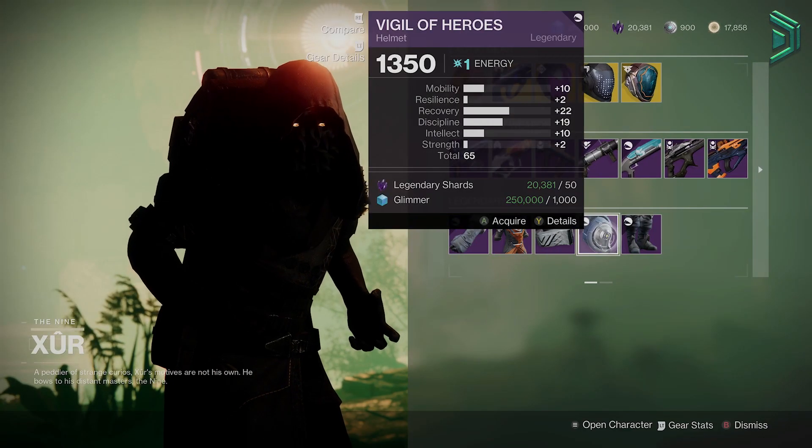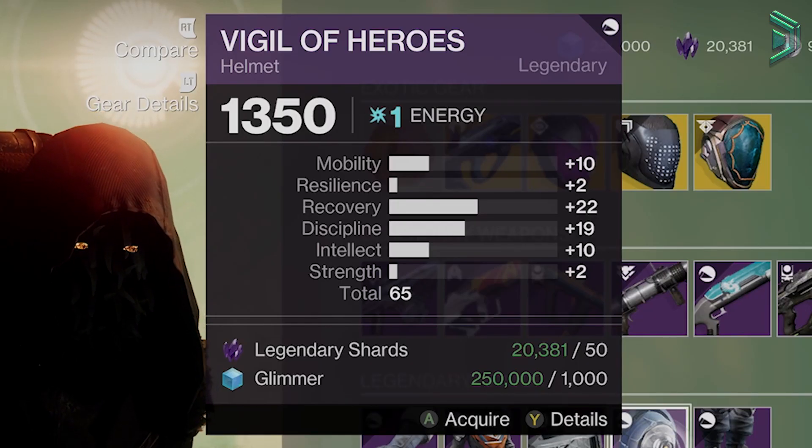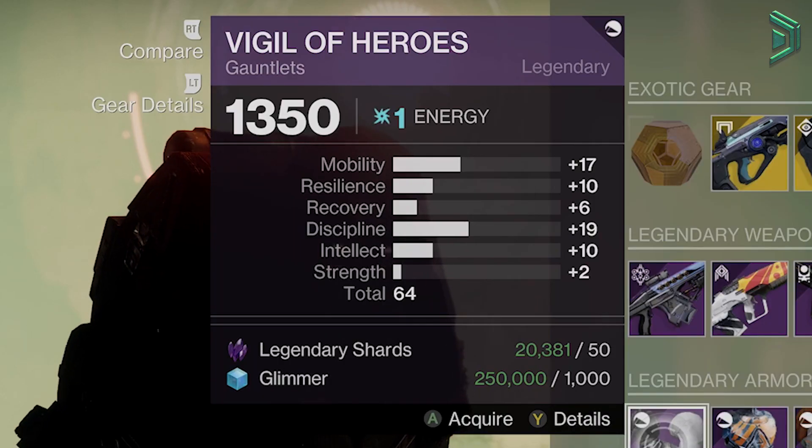Titan Armor: you got garbage. Warlock Armor: you got a pretty nice helmet for a recovery grenade build, but just make sure you've got other armor with good resilience because you're going to need it. Hunter Armor: you got okay arms, but could be way better.